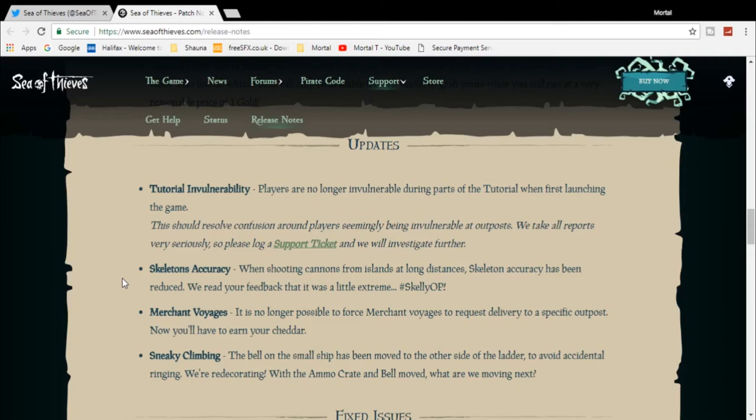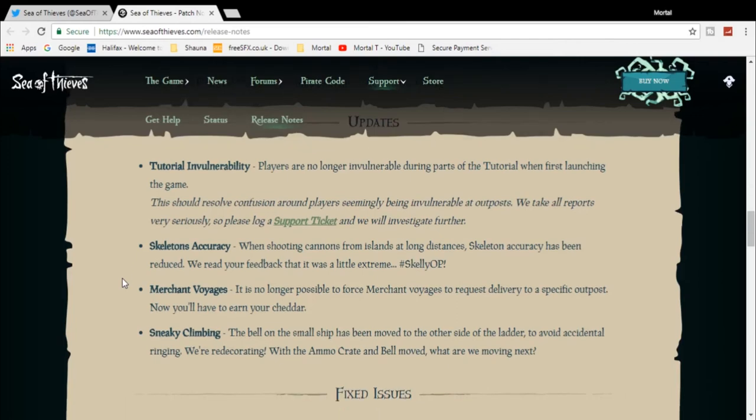Merchant voyages: it is no longer possible to force merchant voyages to request delivery to a specific outpost. Now you'll have to earn your cheddar the hard way. This was a glitch called Noah's Ark where you could get a bunch of chicken and snake crates, capture them, then force a merchant to only go to one location so you could sell them all. Sneaky climbing: the bell on the small ship has been moved to the other side of the ladder to avoid accidental ringing. The ammo box has also been moved.